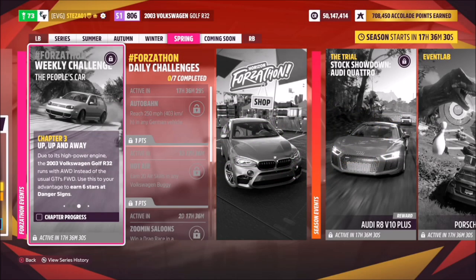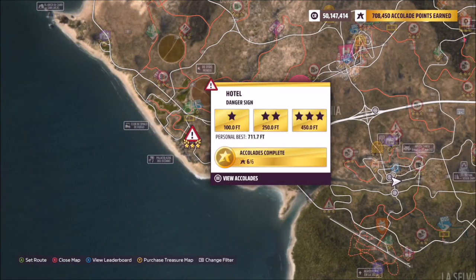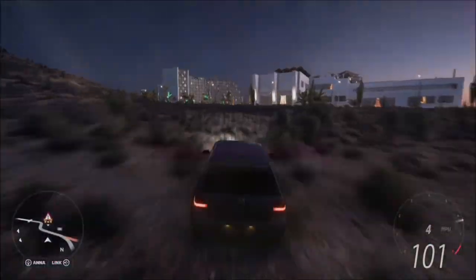The next challenge wants you to earn six stars at danger signs. Again, it's super easy to do. The danger sign I picked is a hotel danger sign — three stars on here is only 450 feet and it's really quite easy to achieve.